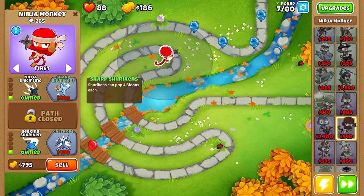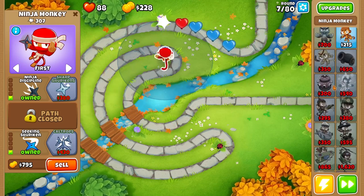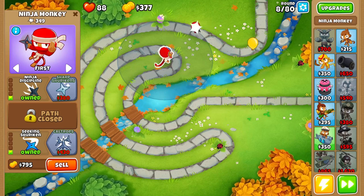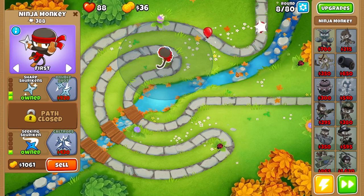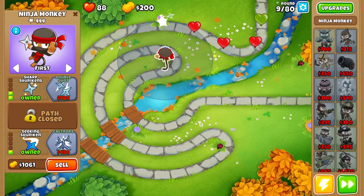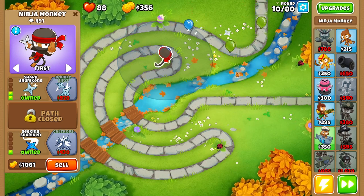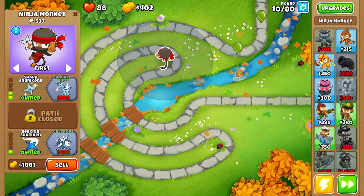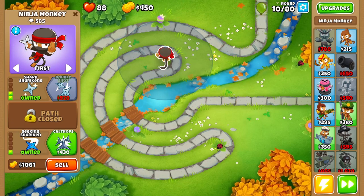We're gonna upgrade to sharp shurikens as soon as we possibly can, and then following that we're gonna start saving up for our Obyn, because Obyn is a great hero to use especially since he buffs magic towers — which is precisely why I've chosen him for this challenge. I've done previous walkthroughs where I don't use the hero at all, but since most of you guys already have Obyn unlocked I might as well use him in these future walkthrough guides.